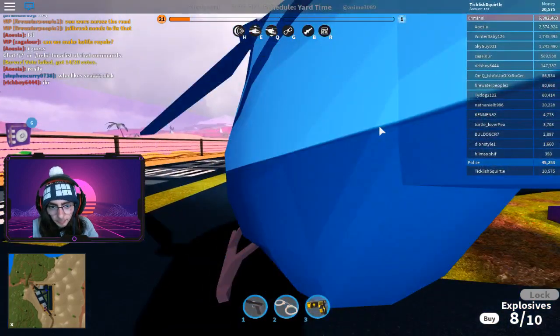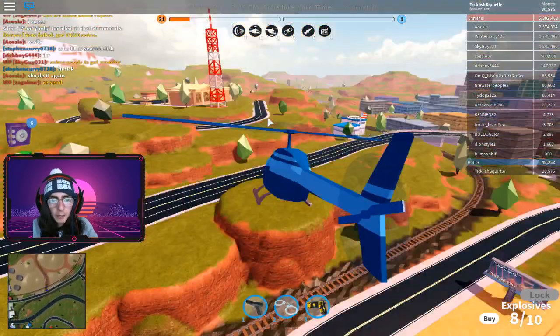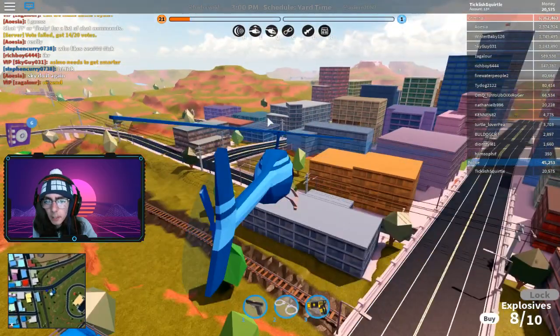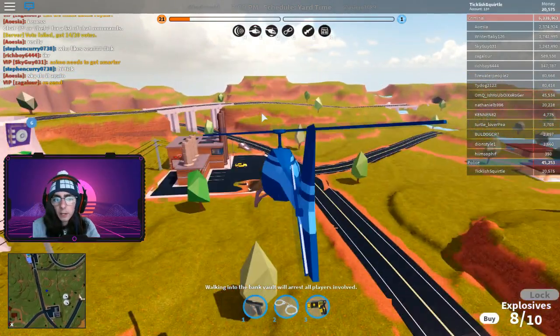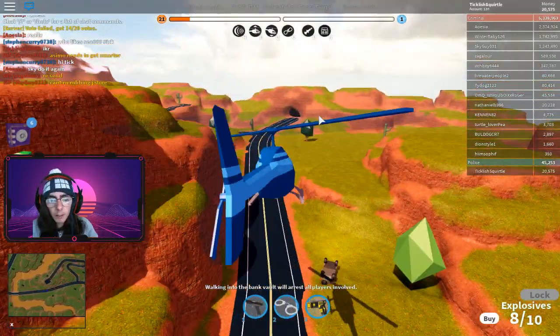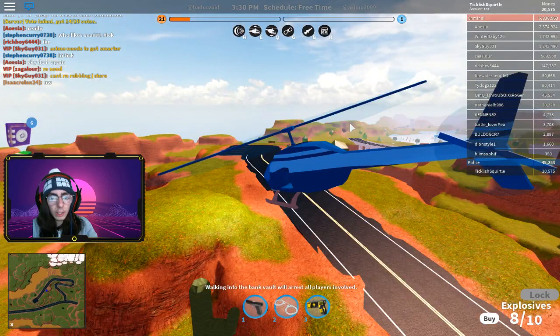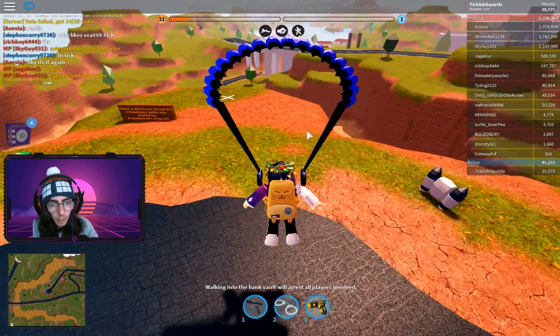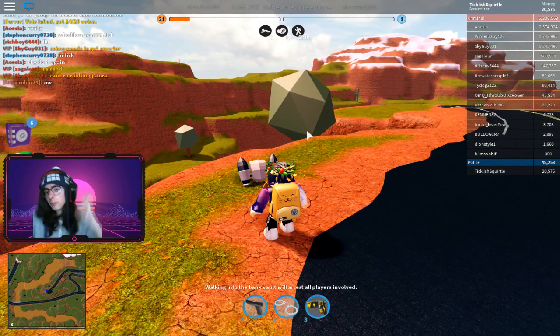I had to switch accounts because my other account didn't have the jetpack unlocked and I didn't have enough money to get it. So we're going to check out the jetpack. There are two locations: one near the airport and one on the side of the cliff. The jetpack costs $50,000 and it's a one-time purchase. The fuel is free and you can refill it anywhere as long as you are on the ground. You can also buy rocket fuel with Robux for faster and longer flying.